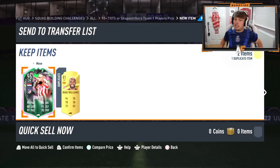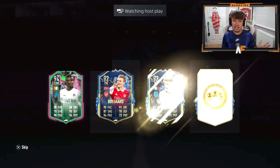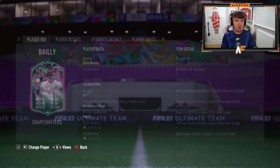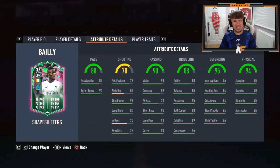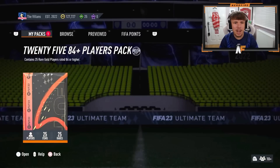He's gone for the Pai — I don't blame him. The Bala is obviously a good card, but I feel like the Pai card just looks absolutely insane. Alright, my boy Harrison — here we go, 92-plus Team of the Season or shapeshifters player pick. Last one was sick. We get Bale again — I'd definitely go for him, highest rated, new pretty sick card. Shame he's three star skills, I wish he was four star, but I'd still go for him.